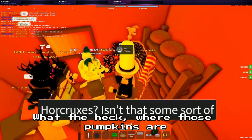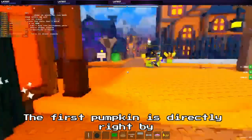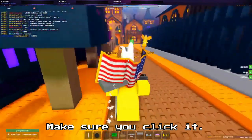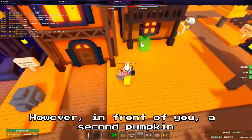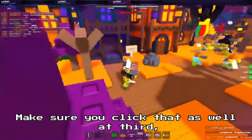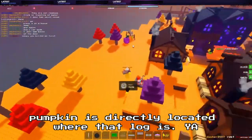So let me explain where those pumpkins are. The first pumpkin is directly right by April's house — make sure you click it. In front of you, a second pumpkin is also there, so make sure you click that as well. A third pumpkin is directly located where that log is.